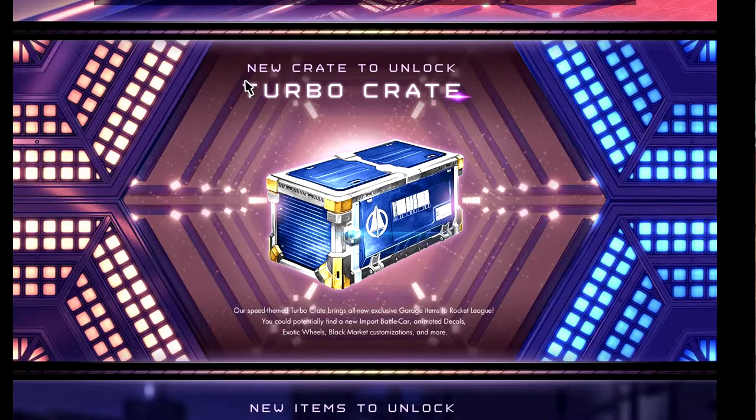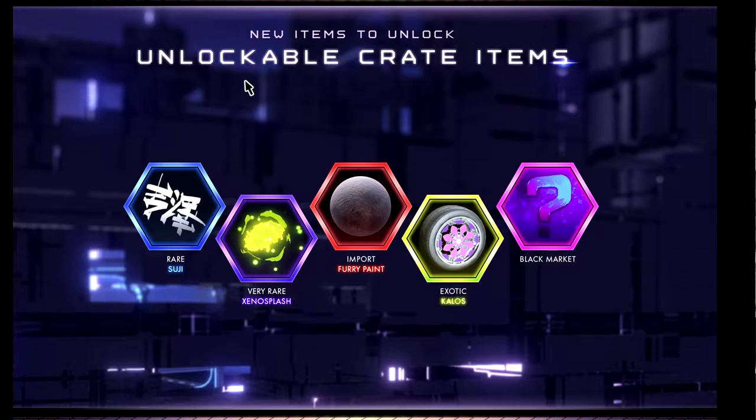Here are some sneak peeks of stuff you can unlock. There's a rare item called the Tsuji, which I'm guessing is a decal. Then there's a very rare called the Zeno Splash, which is probably going to be a boost trail. Then we've got an import furry paint, and a Sotic Kalos — they look alright but nothing too special. And there's going to be a new black market decal, which I'm actually really hyped for, and it said something about customisation so maybe you can change the decal a little bit.